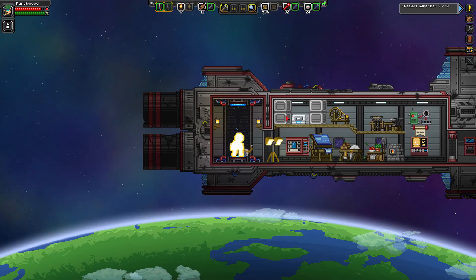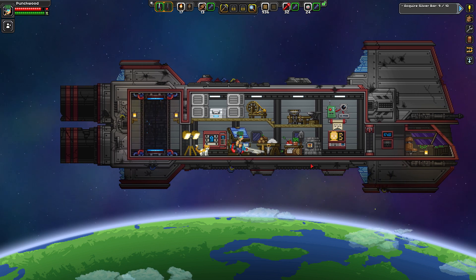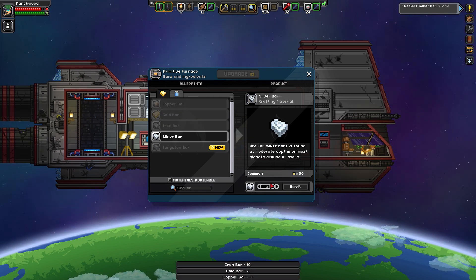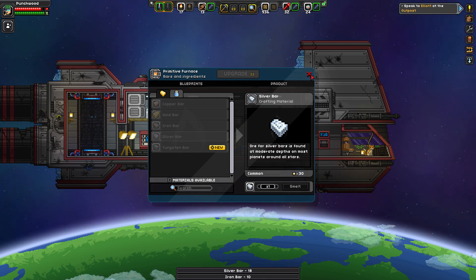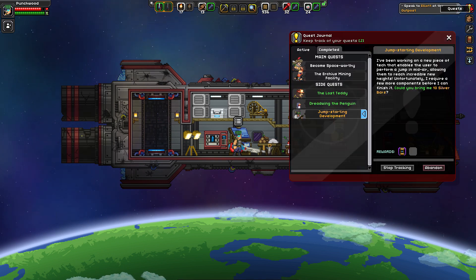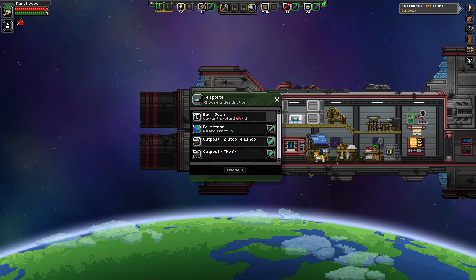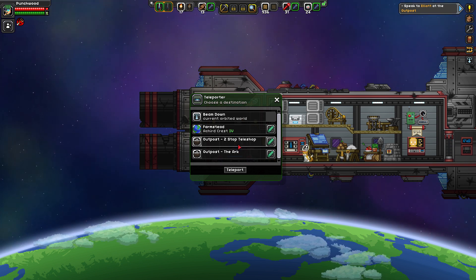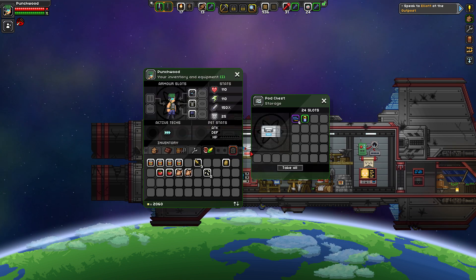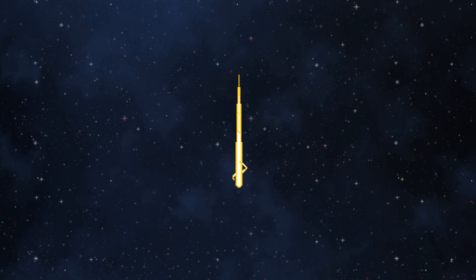We've got everything we need - let's beam up to the ship. Hi Jonesy, I'm back - sorry I didn't find your cat bed or bowl but I'm working on it. Let's get to the furnace: I'll smelt all my copper bars, gold bars, iron bars, and oh - 18 silver bars! Perfect, more than enough. Now we have to go back and speak to Elliot the science monkey at the outpost. Let me grab my tech cards - six tech cards - maybe we can do an upgrade. Let's teleport to the outpost.